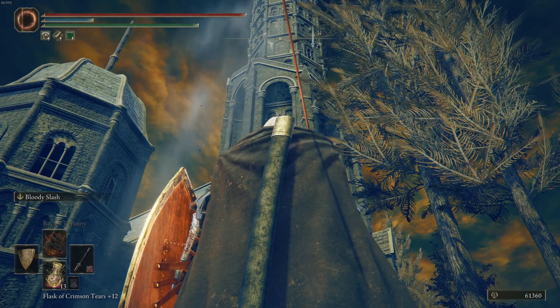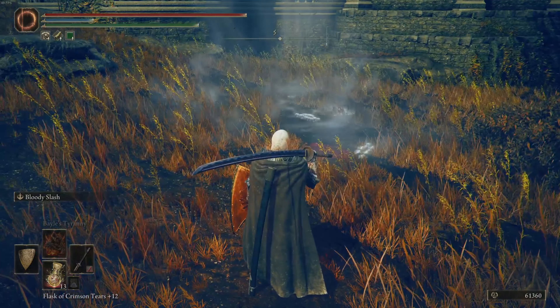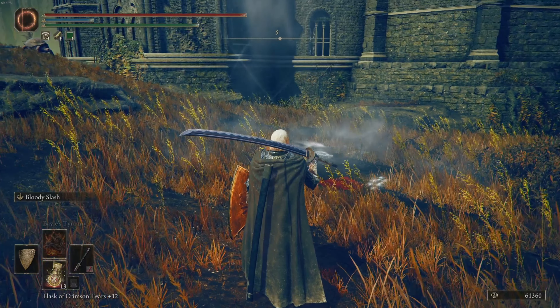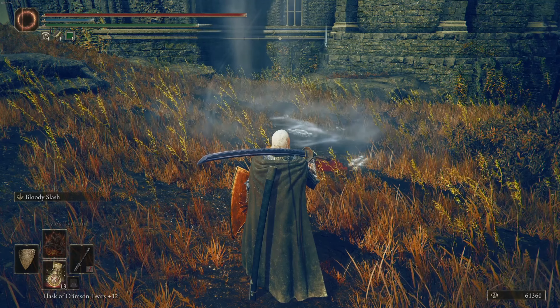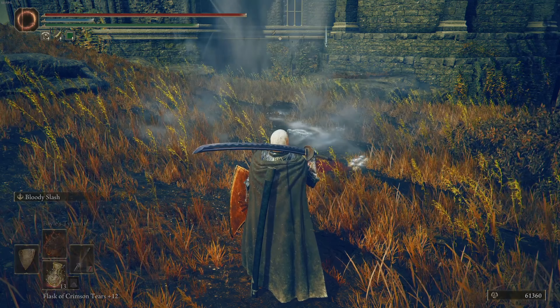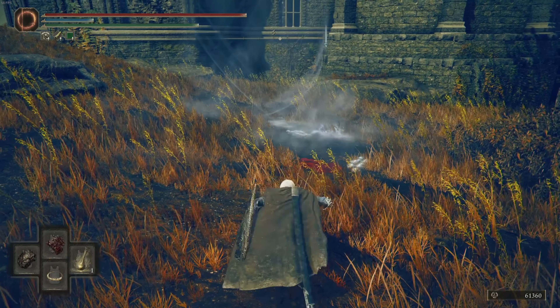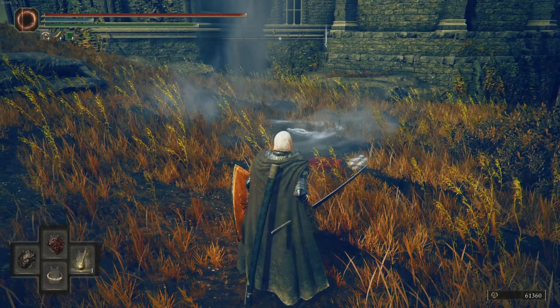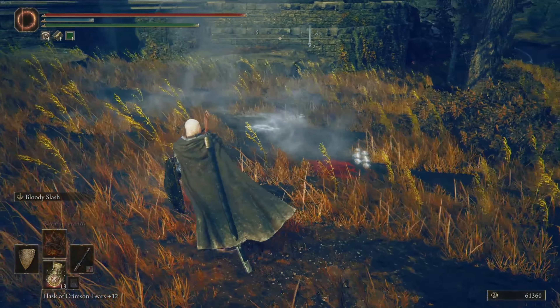Today I'm going to show you how to get to Rabbit's Rise in Elden Ring. When you come to the jump spot, you have to use an item to activate it. What you simply have to do is use Margit's shackle or Mohg's shackle — you just hit the ground like this with the shackle and it'll activate the updraft.